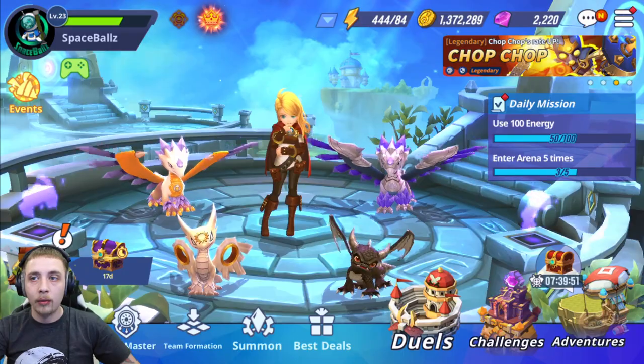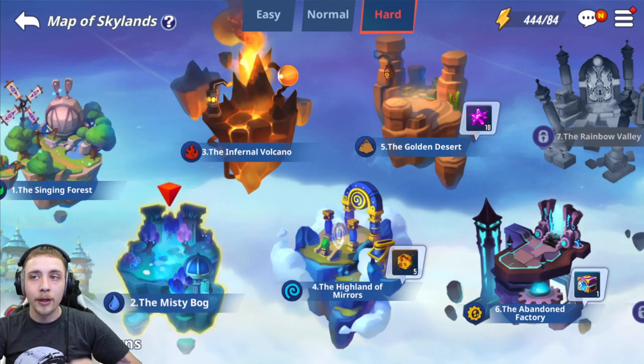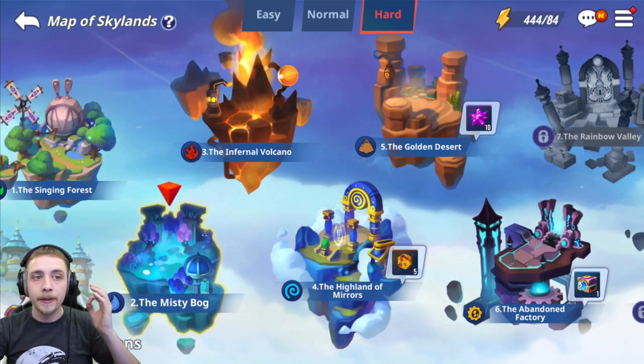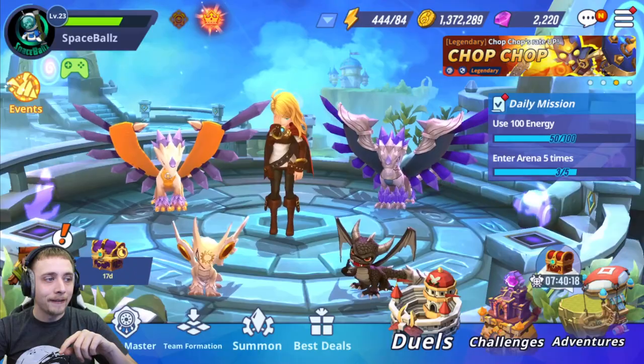Make sure you're farming boss stages — whichever boss stage is the highest you can clear. Boss stages give you the most gold, the most resources, and they're the only stages on any floor that drop evolution potions. Don't forget to farm those boss floors.